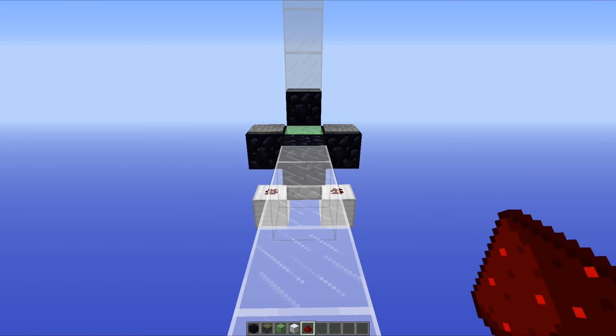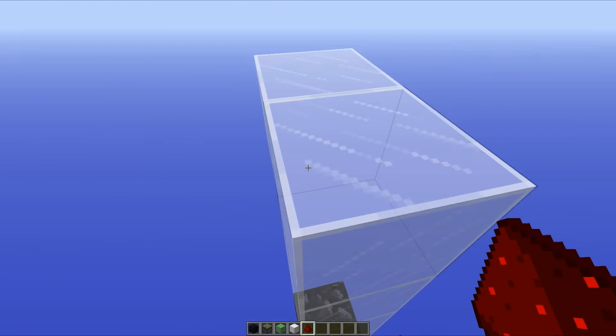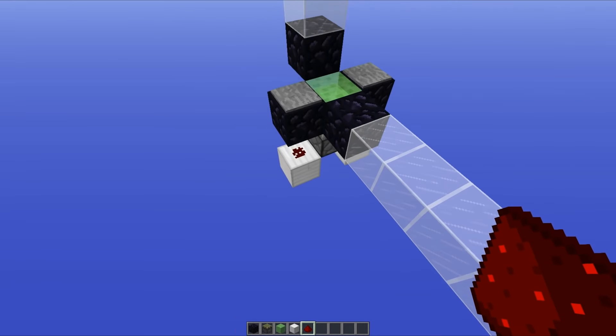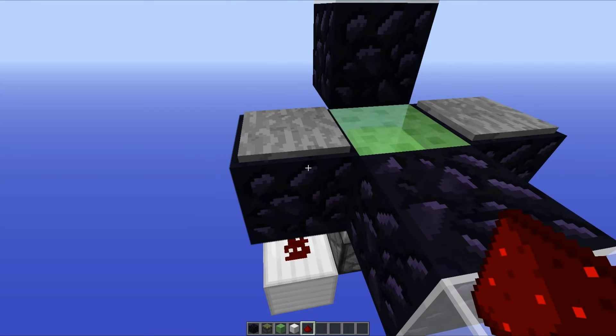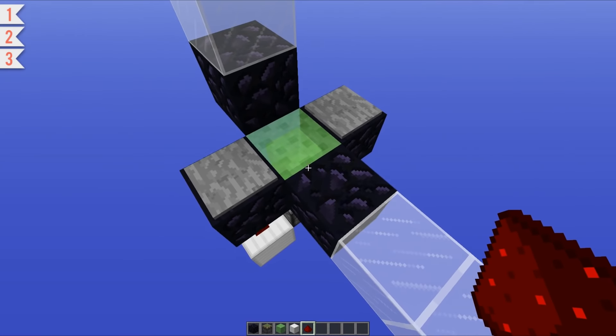This first design really is very simple — it is a vertical player launcher. All you have to do is run up to it, stand on one of the pressure plates, and you can see that we bounce all the way up to the top. The way that you build this thing really is very simple: all you need to do is place down a pressure plate, some redstone dust underneath, and then a sticky piston facing upwards.